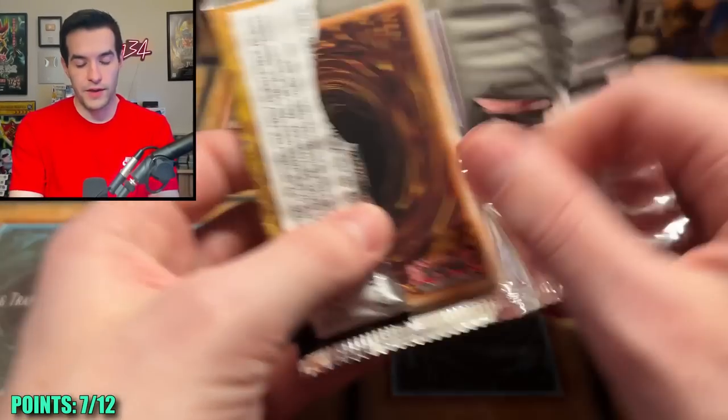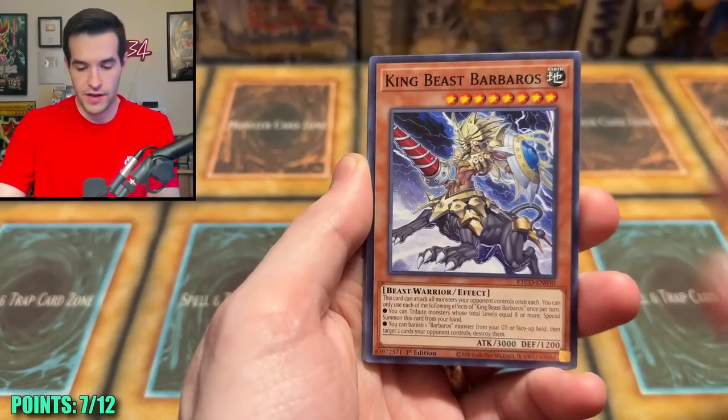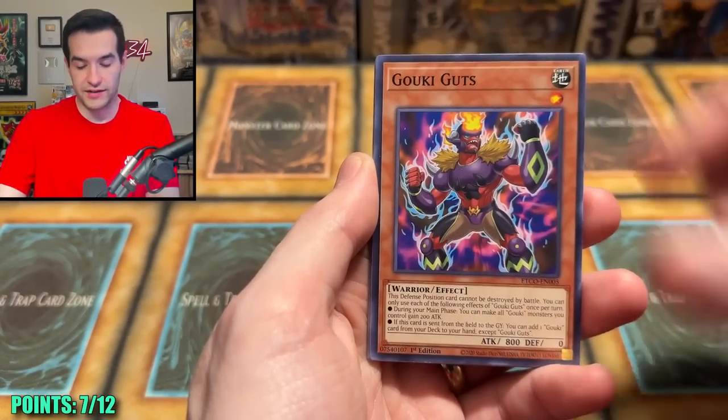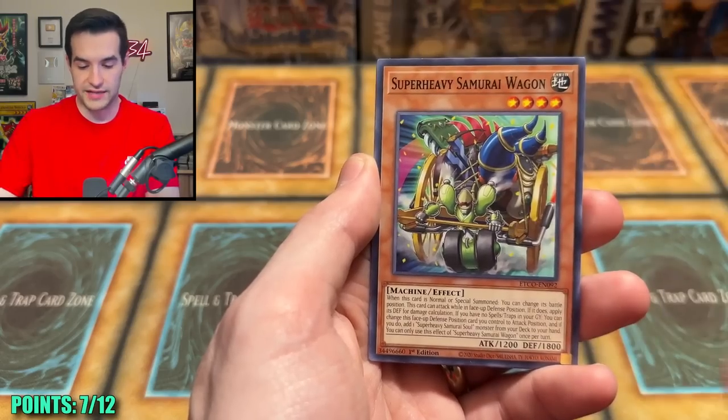An Ultra Rare would be welcome. Deep Sea Sentry, Barbaros. I mean, I'd take a Secret Rare Access Code as well, but an Ultra Rare would be good just to show that these packs have something in them.